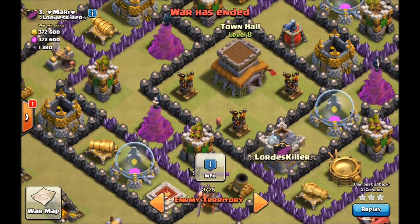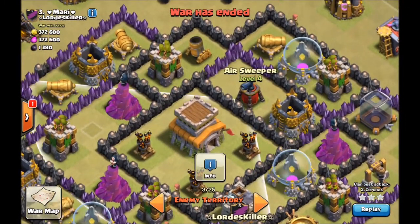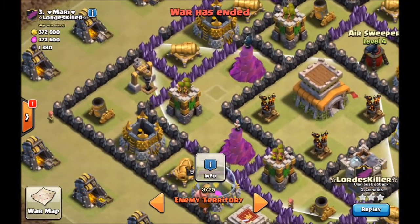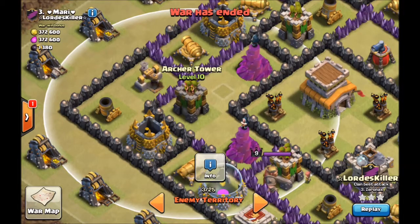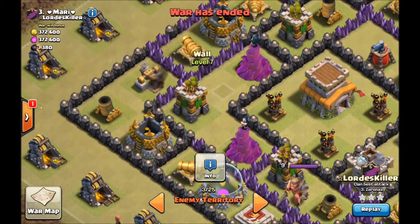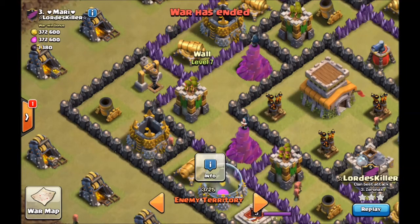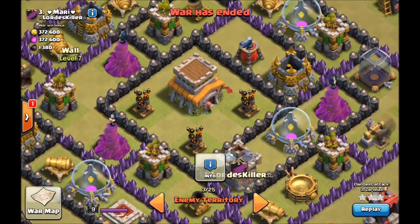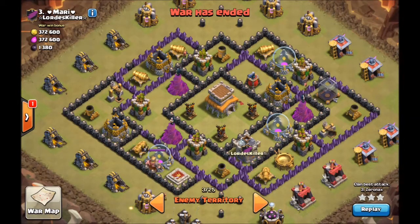These are 2 spaces next to the Town Hall, 1 space between the Clan Castle and the Storage, and 1 next to the Air Sweeper, and 2 more gaps between these Wizard Towers and this Archer Tower. Now, this layout is flawed just because of this one gap. You should exploit it — take advantage of it by putting 1 barbarian in there to get free scouting information. If it's a Giant Bomb, awesome — one less Giant Bomb to worry about. If it's a Tesla, okay — now I know that Teslas are here and the Giant Bombs must be elsewhere, which means they can be within these remaining 4 gaps.